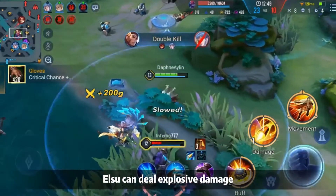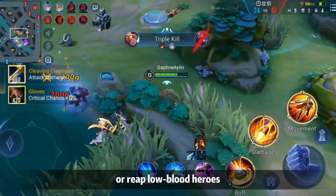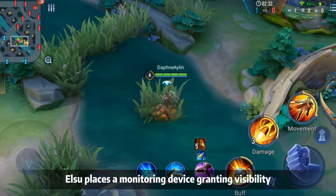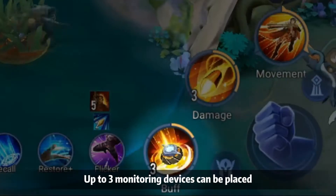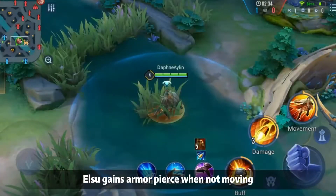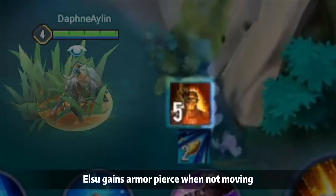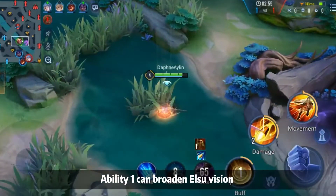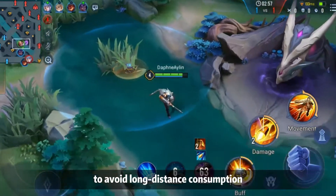Besides stalking the enemy quietly when close to the edge of terrain, Elsu can do explosive damage to low-health heroes. Skill 1, Sentinel: Elsu places a monitoring device granting visibility. Up to 3 monitoring devices can be placed. Passive: Elsu gains an armor bonus when not moving, and the effect is removed if he moves.